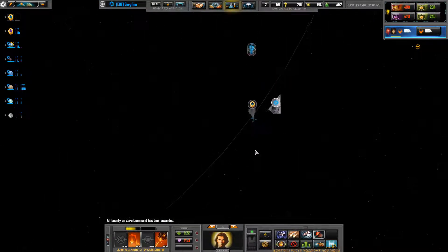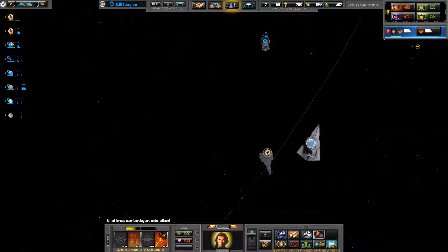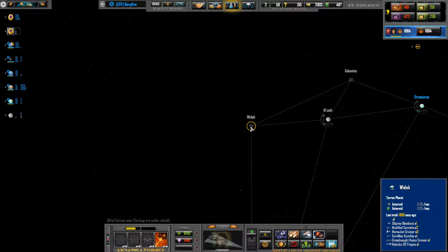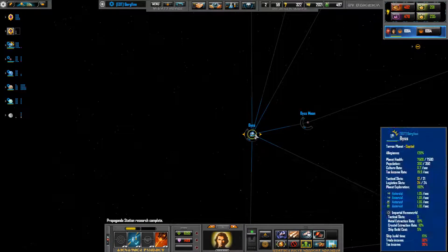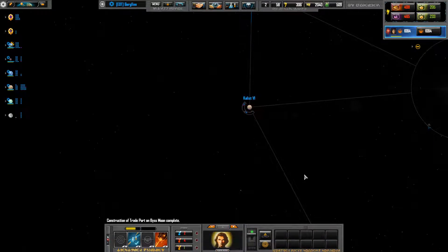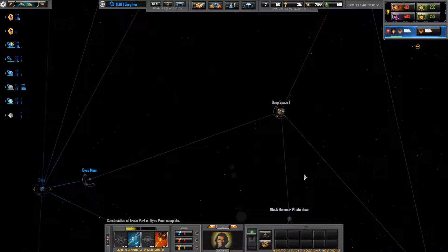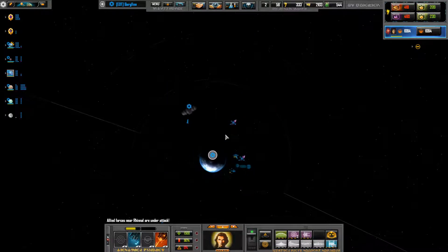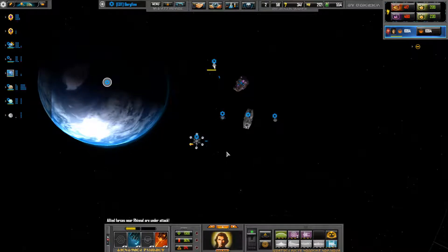We finally defeated everything here. What's that? Is that free ships? Yeah, it is! Nice. Which means I can build another of those.